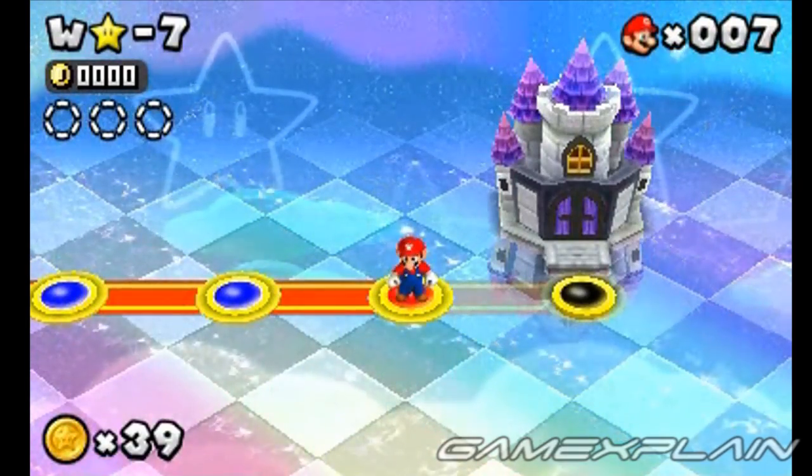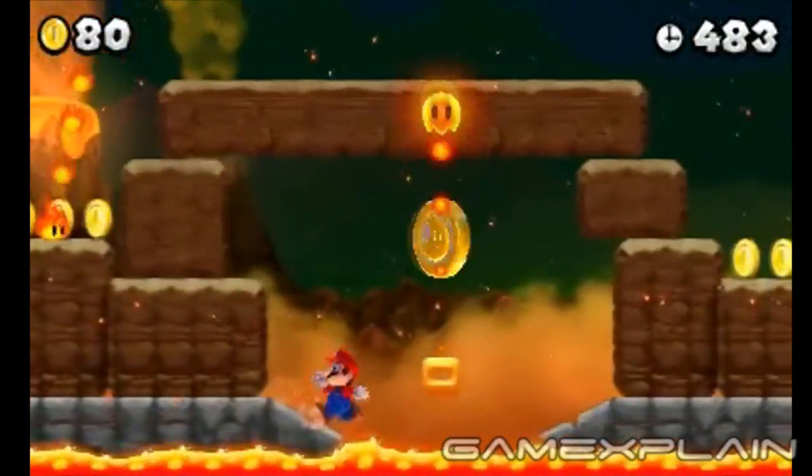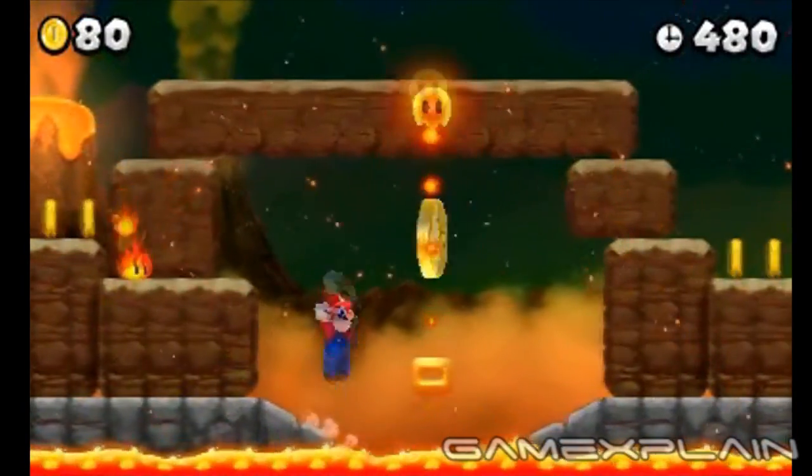Level Star-7 is hiding three Star Coins. You'll find the first Star Coin early into the level. It's best to grab it by leaping to the platform when the fireball is in the air.